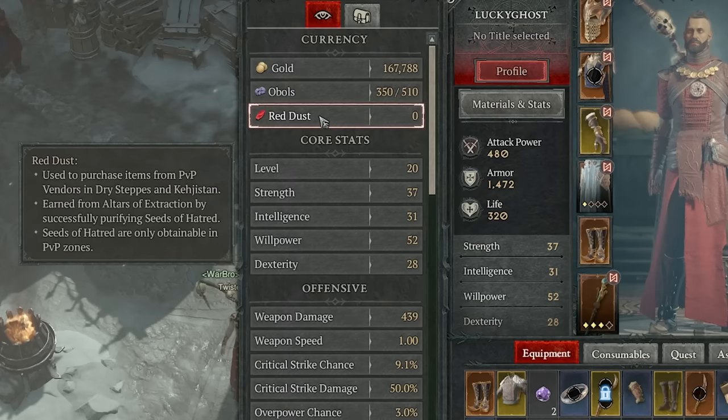Red Dust is a PVP currency earned from Altars of Extraction by purifying Seeds of Hatred in PVP zones, spent at PVP vendors in the Dry Steppes and Kehjistan. If you enjoy PVP, this is a fun system to engage with; if not, just skip it.